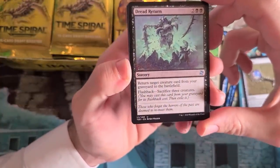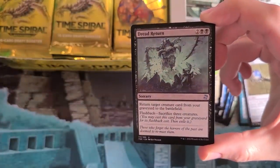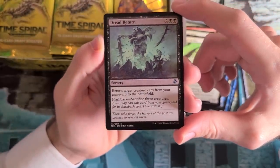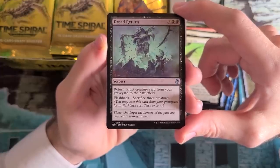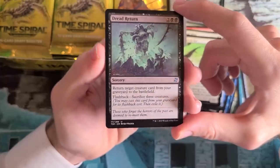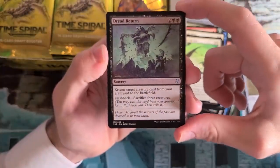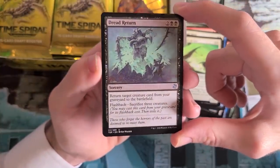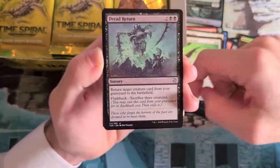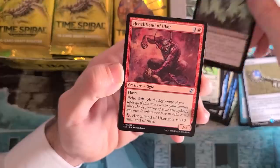Dread Return — this card, not single-handedly but certainly in conjunction with a few other cards from this block, created the Dredge deck as we know it. Free reanimation that triggers all your Bridges from Below is a pretty big deal. Fun trivia: the card being reanimated in the artwork is Mindslicer — you can go look that one up. Mindslicer is a 2BB 4/3 that makes everyone discard their hand when it dies. Fun reference there.